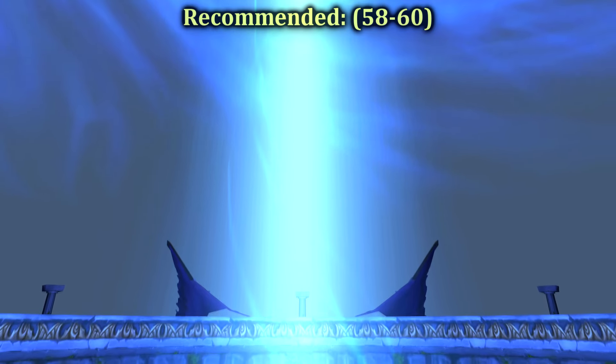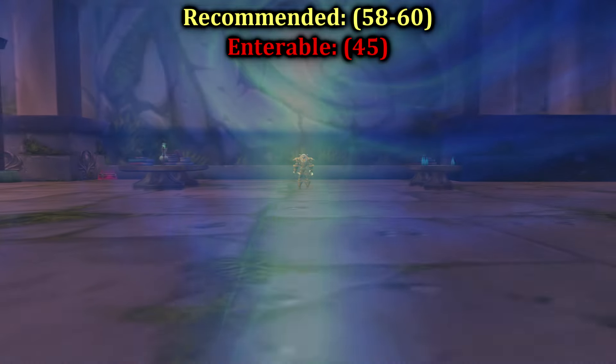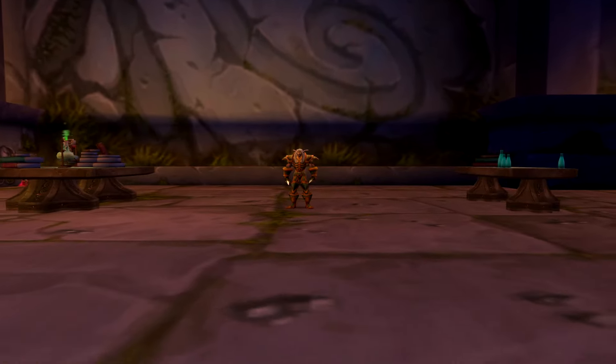The ideal level range is 58 to 60, but you can enter as early as level 45 if you so desire. Like the northern wing, we'll need the Crescent Key from Pusilin to enter.